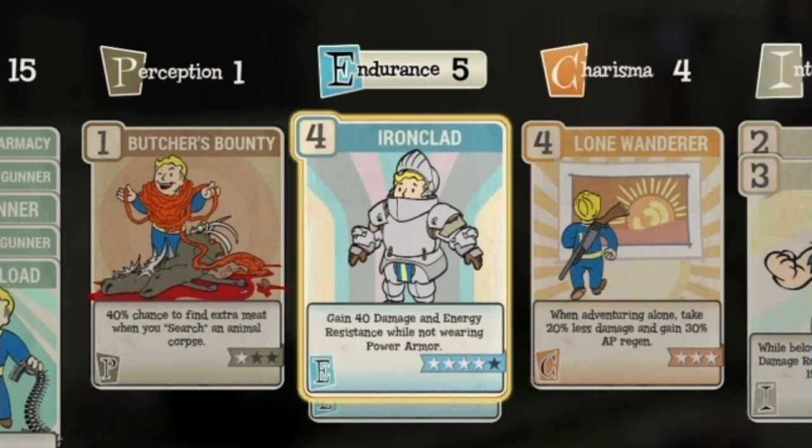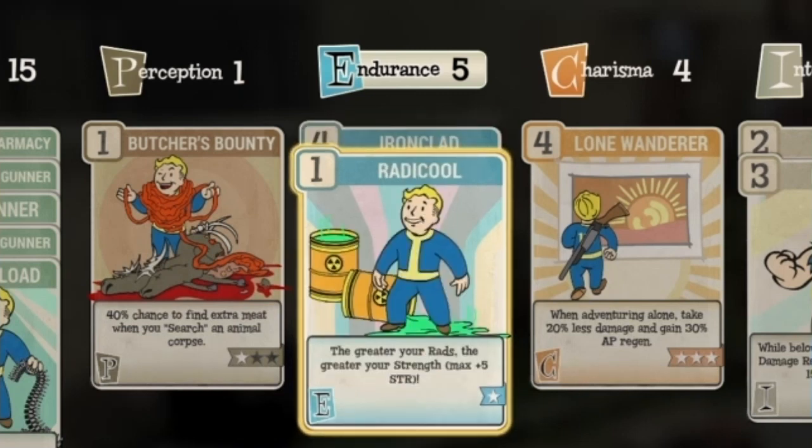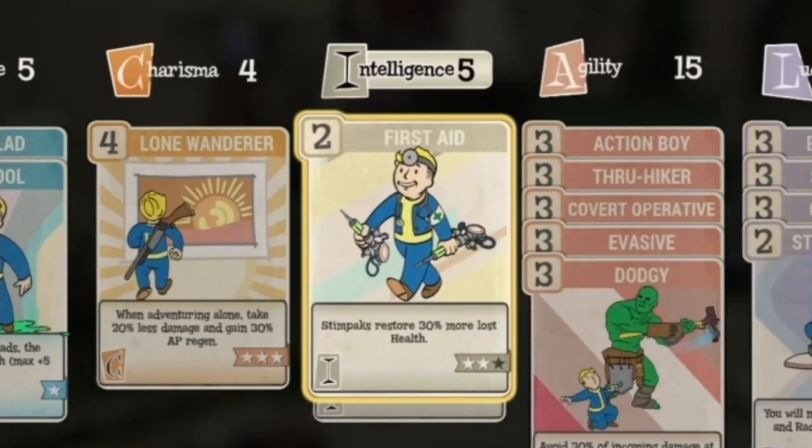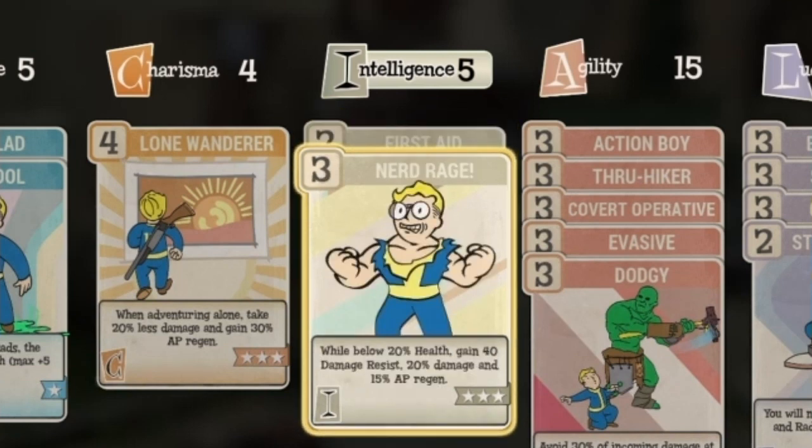In Endurance I have four points in Ironclad — I really like that extra defense. I have one point in Radicool, which I think is essential if you're running a bloodied build: five Strength for only one point in the card is awesome. In Charisma I've got Lone Wanderer; obviously on a team I'd swap that out for Strange in Numbers, Squad Maneuvers, and probably Medic. I keep five points in Intelligence for Weaponsmith and Gunsmith, and I use two points in First Aid. I have three stars in Nerd Rage — as we know from blood-aid melee builds, being under 20 percent health really helps with damage and AP regen.